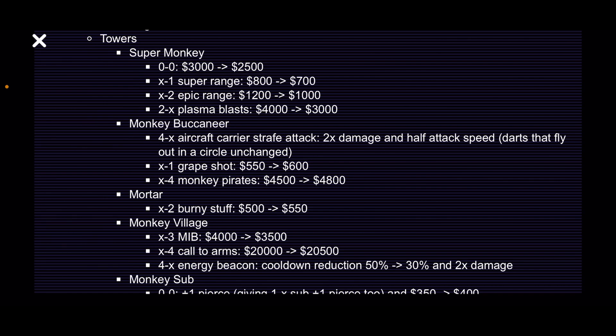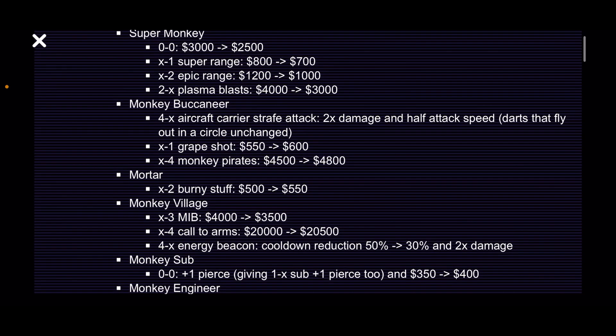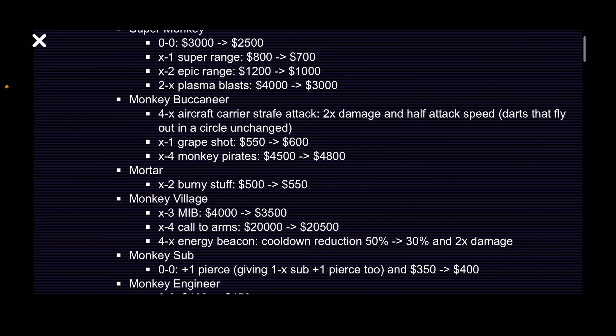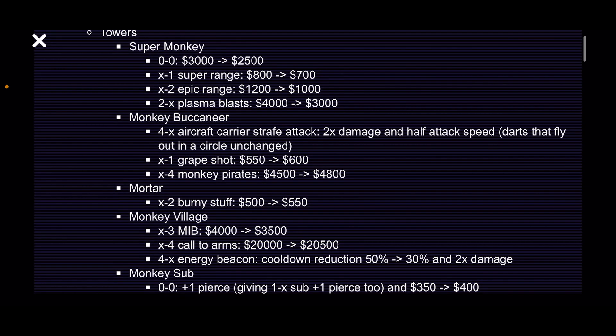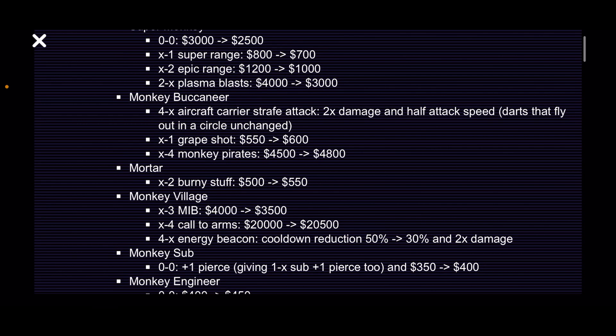Monkey Village: MIB — which allows your towers to hit any type of balloon — has been reduced by $500. The Quota Arms has been increased by $500, so buying Quota Arms costs the same as before, but if you're only going for MIB it'll be cheaper. The Energy Beacon cooldown has been reduced from 50% to 30% and now has two times damage — though I'm not sure how effective the beacon is as a tower, so I think that's probably a nerf.